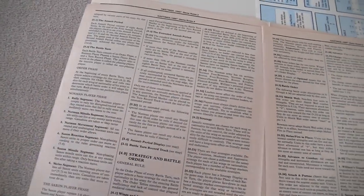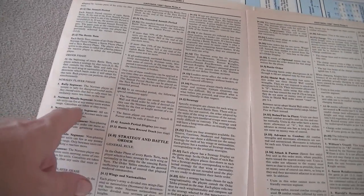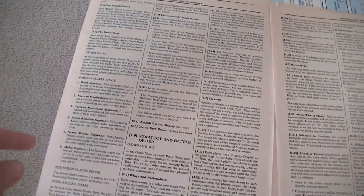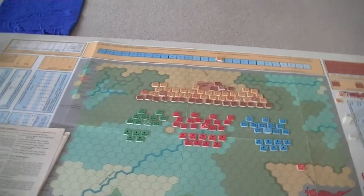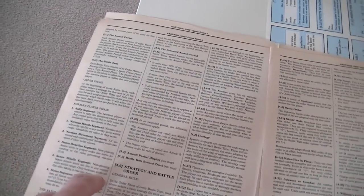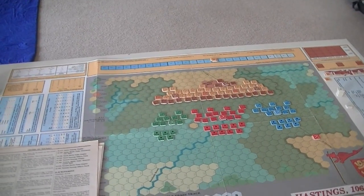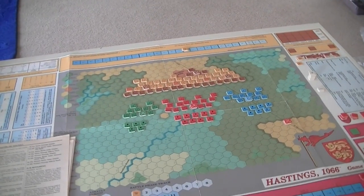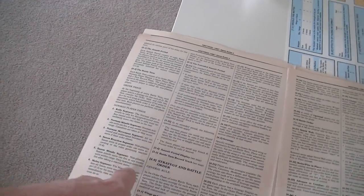In the basic sequence of play, you get an attempt to rally disrupted and routed units. Then you fire your missile units if they're in range using the missile fire table. Then you move units. There's a reaction phase where certain units under certain orders are able to do a reaction move, and then the defending player gets to fire. This is kind of like the Terrible Swift Sword system — you have a pre-movement fire phase for the attacking player and then a post-movement defensive fire phase.